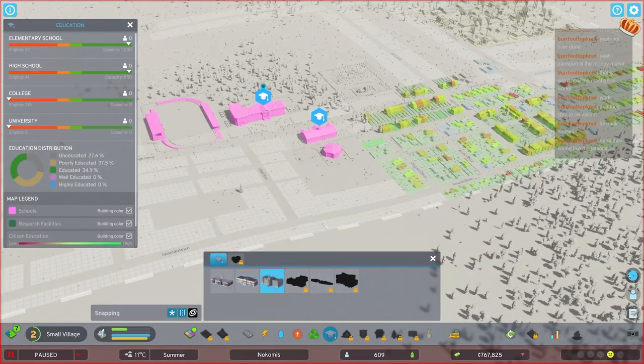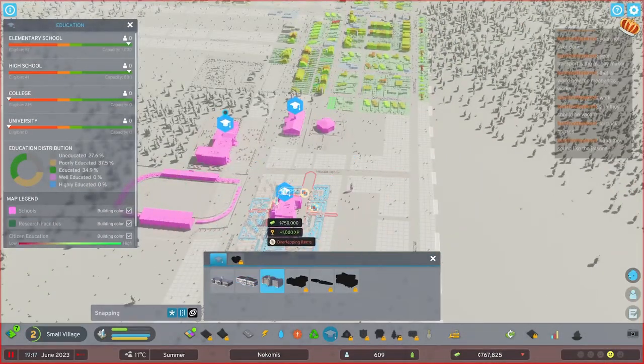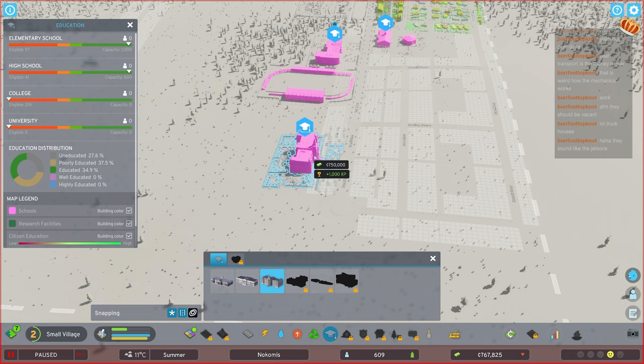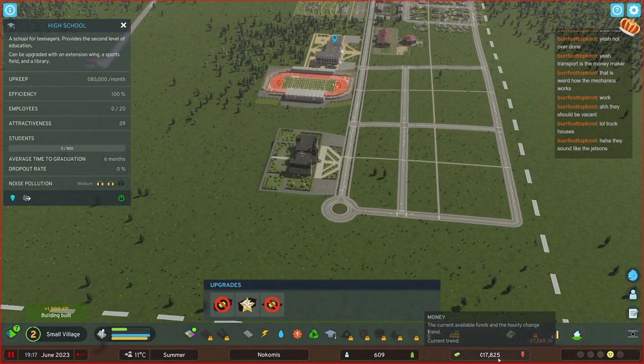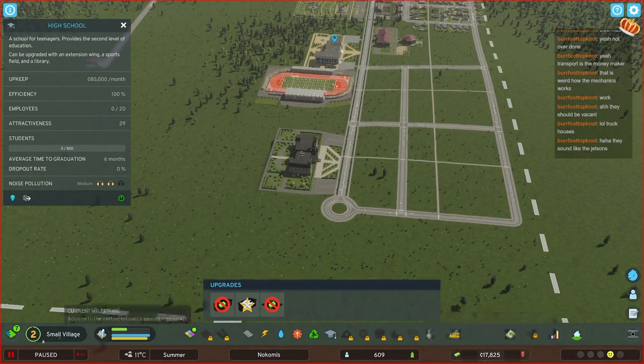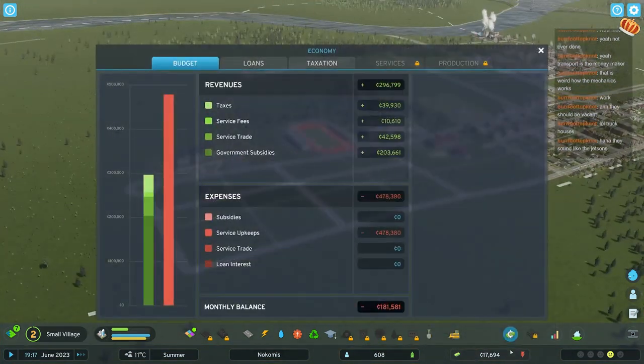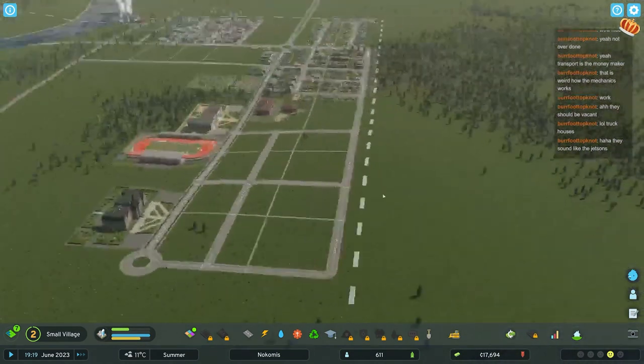The last thing we need to build is a college. These have been the bane of my existence next to healthcare because I had capacity that never really filled up, but I had so many people eligible. We start out with 215 people eligible for college - 215 - because most people moving in would obviously be older. We already built a roundabout here so we can safely put it right there. And that costs us too much - now we might go bankrupt.